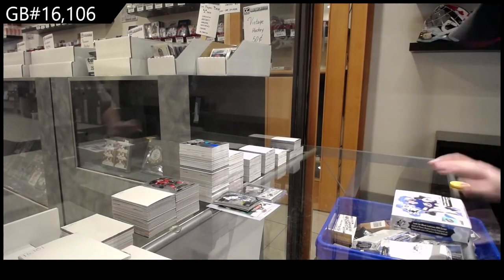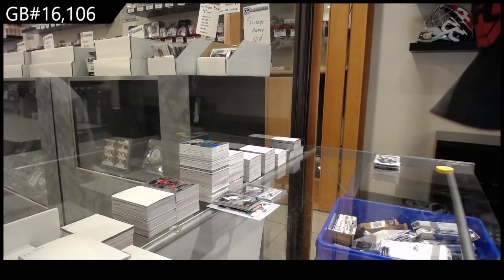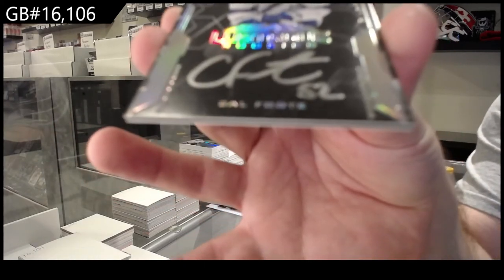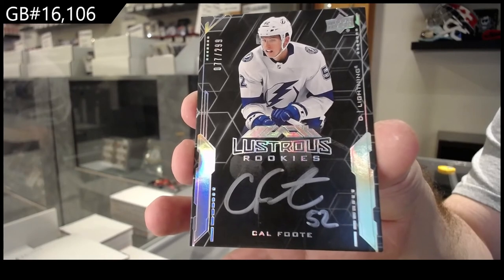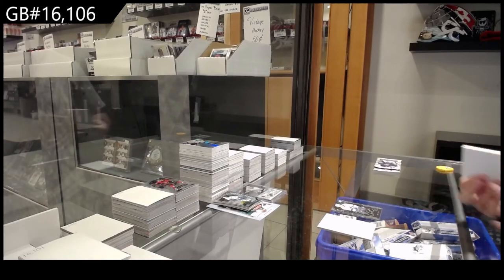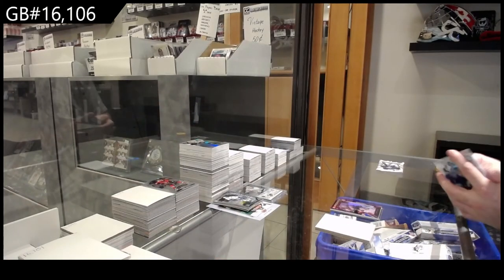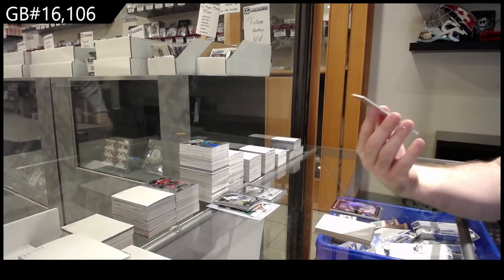Last box in this break, then the soccer. We've got a lustrous rookie auto of Foote for Tampa, $2.99 lustrous rookie auto, Tampa Bay. We've got for the Avalanche a shadow box of Martin Caught — Caught for the Avalanche.